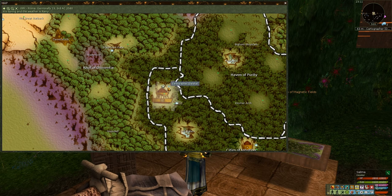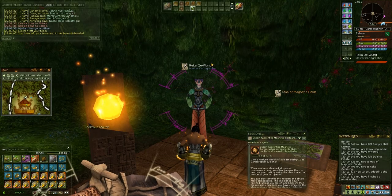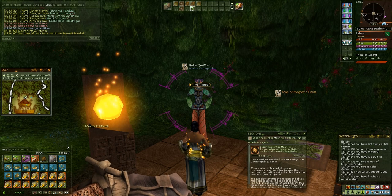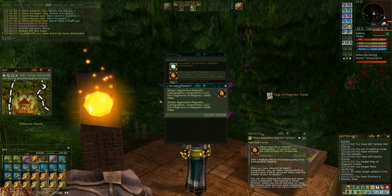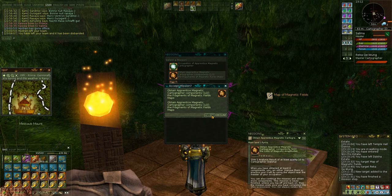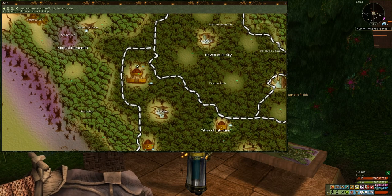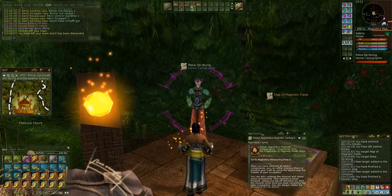You'll notice I have a blue flag on my map. This is the target — the cartographer that I have to hand in my products from the first mission. My compass is pointing to him, as you can see in the upper right corner. But that's going to change right now when I take the first mission, which involves obtaining apprentice magnetic cartographer components — the fragments of magnetic field maps. So you can notice my compass has changed, and I also have a different flag for mission number one, telling me to go to magnetics measuring area A.